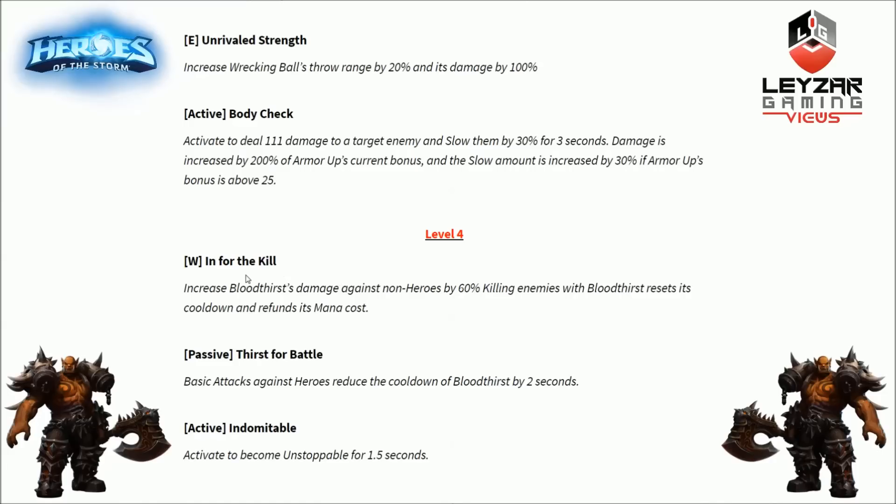Level 4 first option: In for the Kill, a talent for the W ability. Increases Bloodthirst damage against non-heroes by 60%. Killing enemies with Bloodthirst resets its cooldown and refunds the mana cost. So in a lane, if you're good at last-hitting with your W, you get your health back quite nicely. The extra 60% damage makes it easier to last hit minions, get the reset, hit another one, and that's how you sustain. This should be an awesome lane sustain talent.